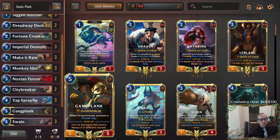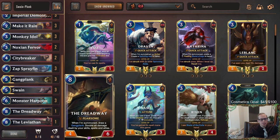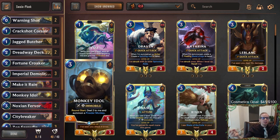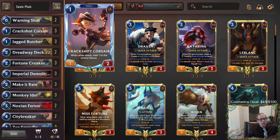Putting them all together we get two boats, we get a Leviathan and a Dreadway - double boat in here. We'll have our Monkey Idol doing its thing. Monkey Idol deals two to itself, and that two damage levels up your Swain, so that's convenient alongside the Powder Monkey.